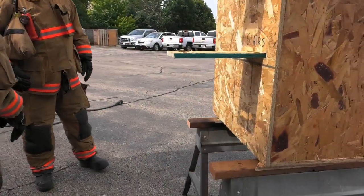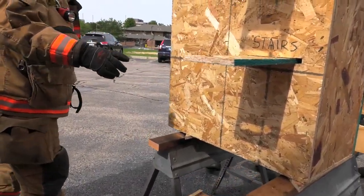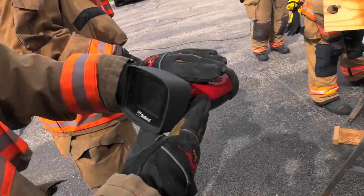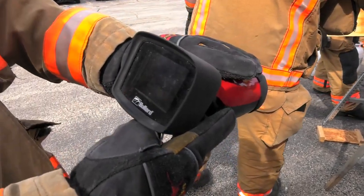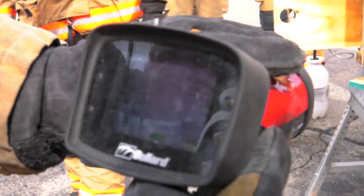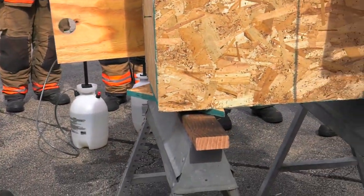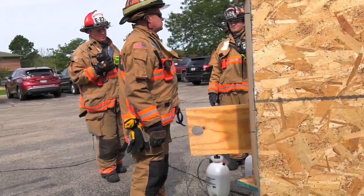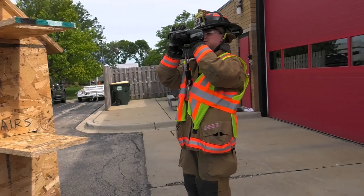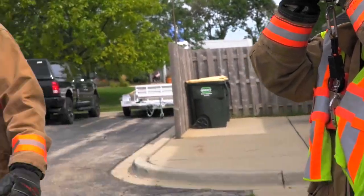We're looking for cues and clues with windows — melting blinds, crazing glass, heat signature on the glass with the thermal cameras. Look at the screws starting to light up differently. That whole side is white on the camera, showing you heat. Once it gets going, you can actually see the flow path on the thermal. What are you getting out of the roof? You're starting to get fire growth and thermals pushing.